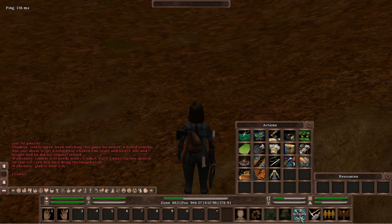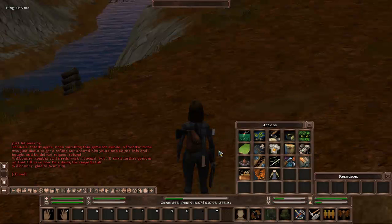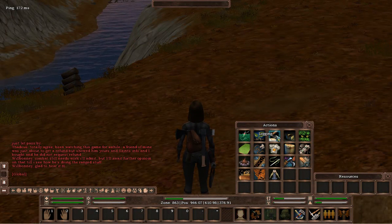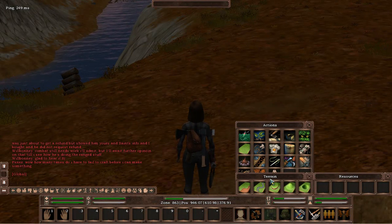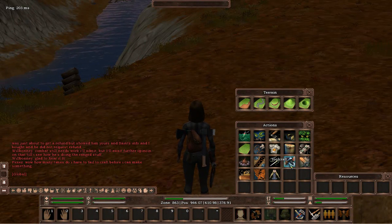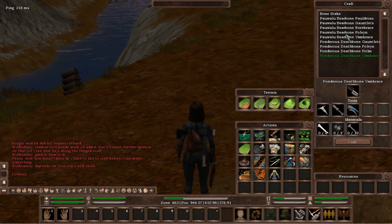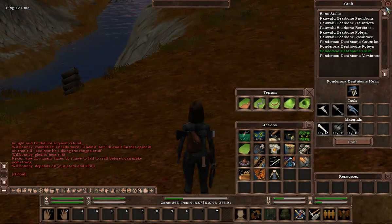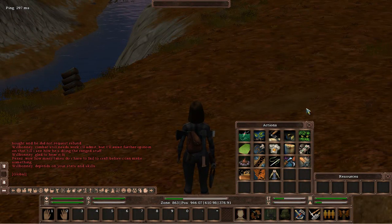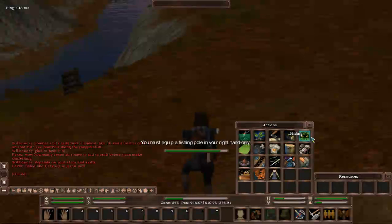Actions — this is where you actually start to perform your actions. For example, if I wanted to do some logging, I would equip an axe in my right hand and go up to a tree and right-click on logging. This is also where you can do all your crafting skills: terraforming, leather crafting, everything that's crafting. Right-clicking will bring up another window with all the items you can create. I've done separate tutorials for the crafts, so have a look at those if curious. So that's just the actions — fishing, foraging, certain different things.